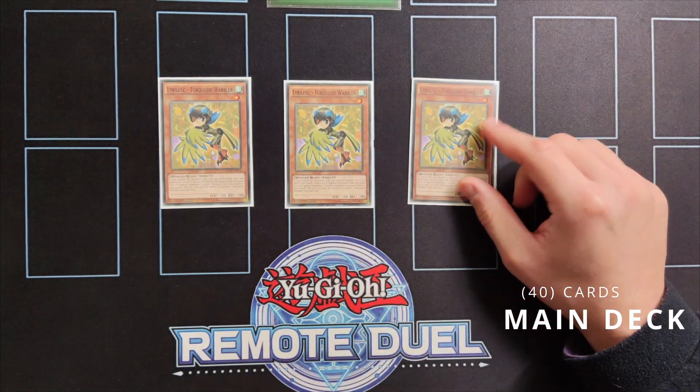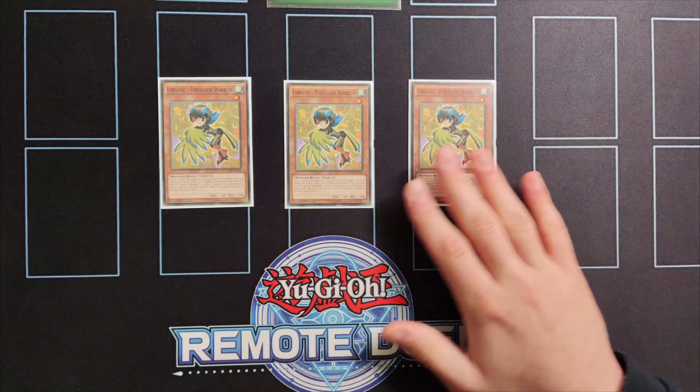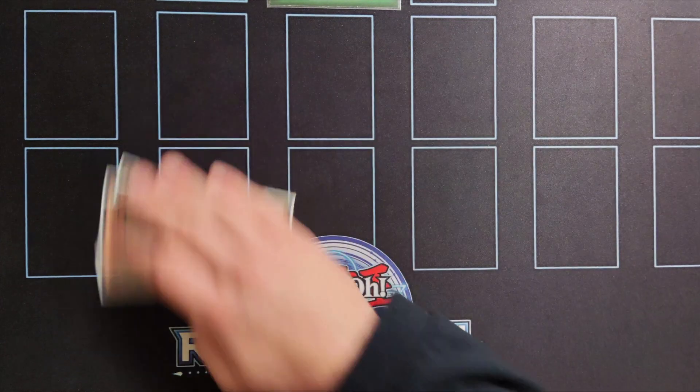We're playing triple copies of Lyrilask Warbler. If you control no monsters you can special summon this card from your hand, and also when discarded or special summoned you can special summon another Lyrilask from your hand or the graveyard. That's why this card is the best starter of the deck.